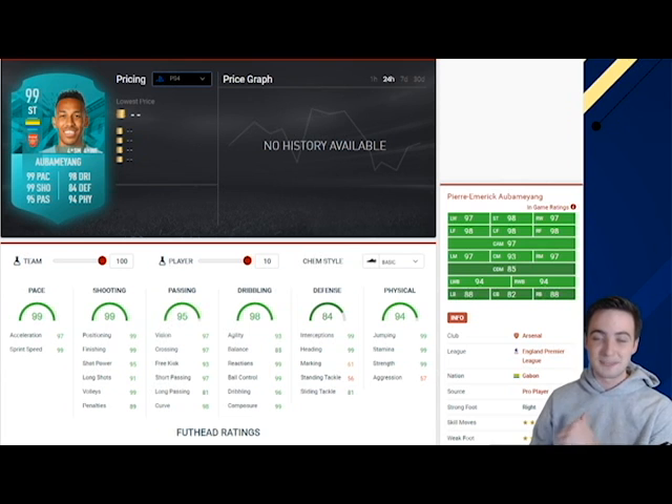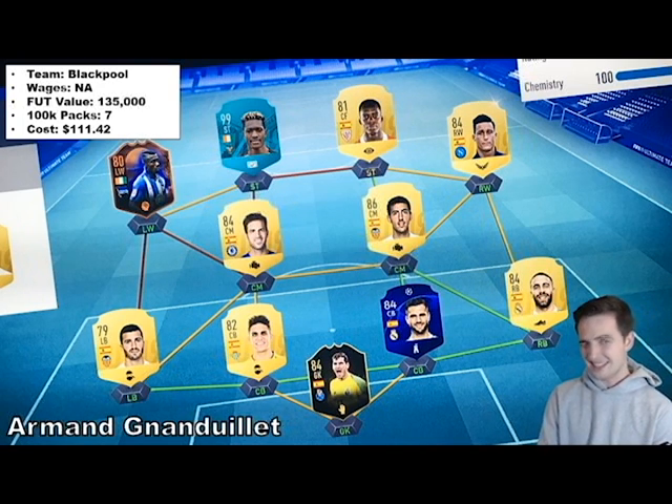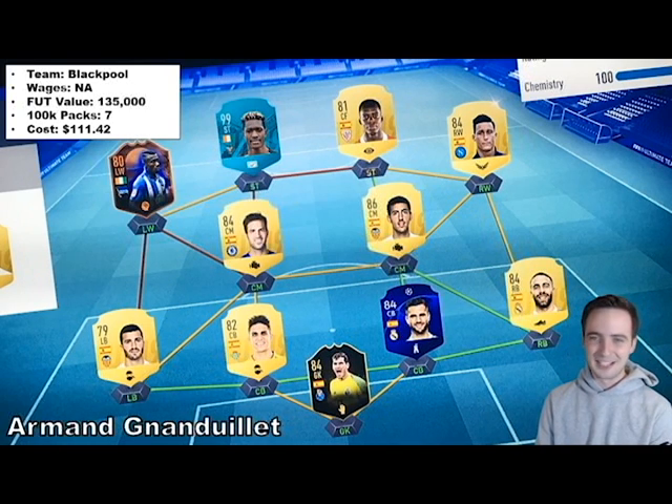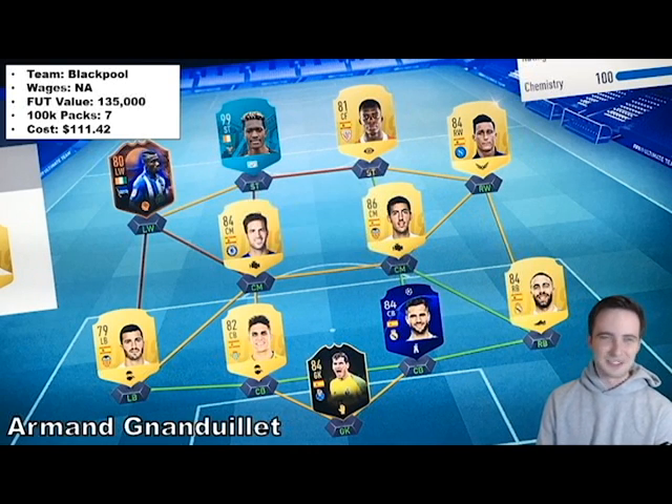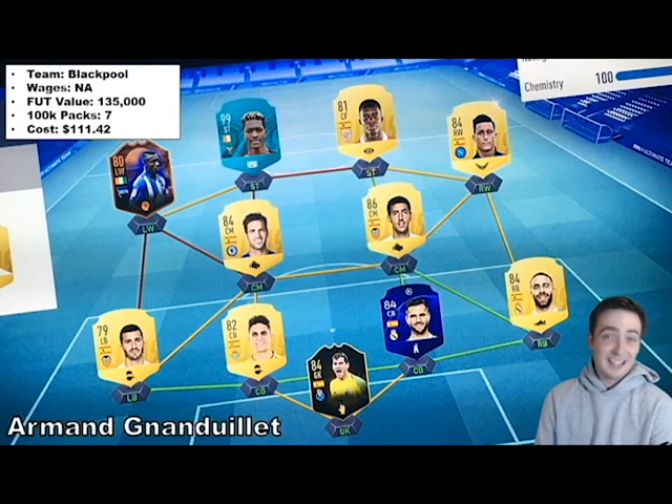Starting with our least expensive, it is Armand Gnandulet. A bit of an interesting team he's got here — obviously he's a Pro Player up top, 99 rated. He did not spend a whole lot of money on the game. This team is only worth about 135,000 coins; it only would have taken about 7 100k packs to get to this level, which is only going to be about $111. Some interesting inclusions — what's with the Scream Kalou card? I suppose maybe it linked with him. Anaki Williams is pretty decent, Nacho Fernandez is fast, and it's an interesting center mid pairing with Parejo and Fabregas.